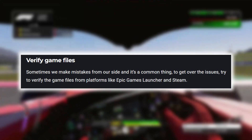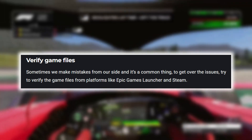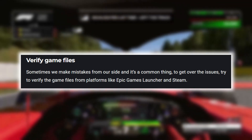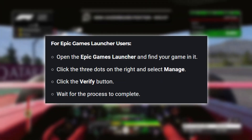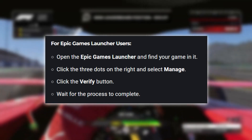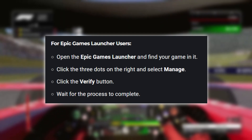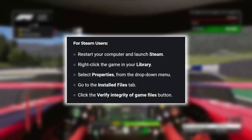If you're still having issues, it's worth verifying the integrity of the game files. This can help identify and fix any corrupted or missing files that may be causing conflicts with Reshade. For Epic Games Launcher users, you can do this by opening the launcher, finding the game, clicking the three dots, and selecting Manage. Then click the Verify button and wait for the process to complete.